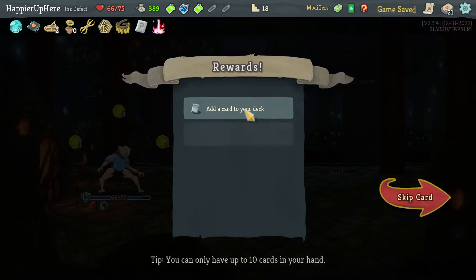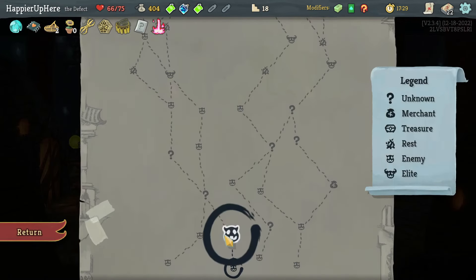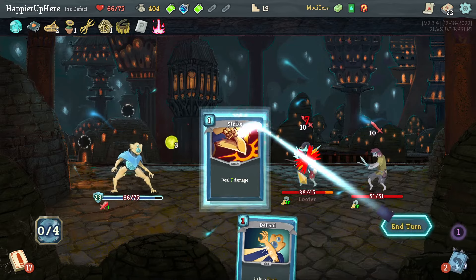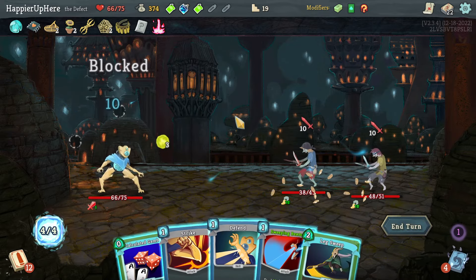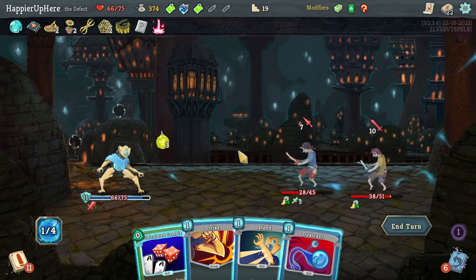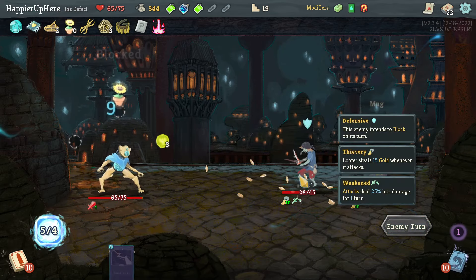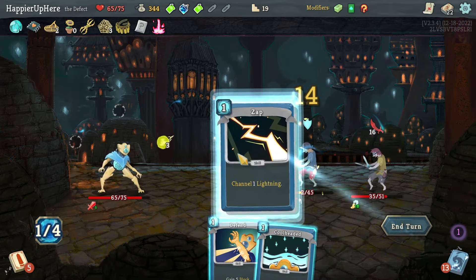Catalyst, Beam Cell, Deflect, or Sweeping Beam — Sweeping Beam is the card I'm looking for, let's take it. Got the Looter and the Mugger — Genetic Algorithm is nice, plus Leap and Defend. That was a pretty good start, didn't have to take any damage. Another 20: Lex Sweep, Sweeping Beam, then just Defend to be safe.